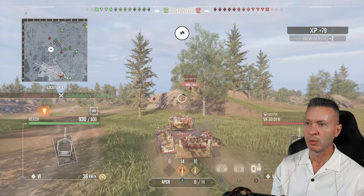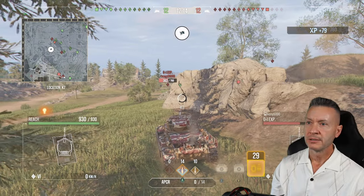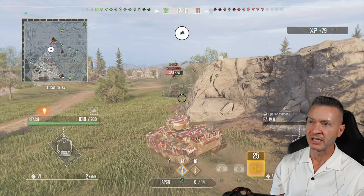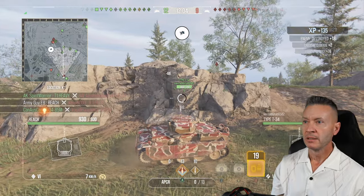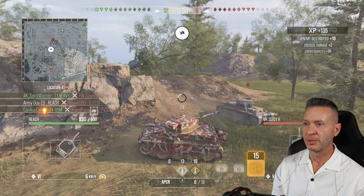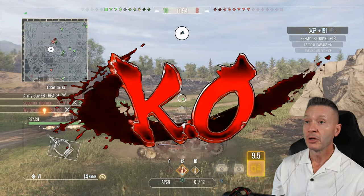We take a quick snapshot on the move — we missed it. Let's keep pushing and get under their guns. Big broadside of that OI — we've got a good chance of getting a KO. Pow, very nice! The VK is going to come around and try to shoot us from behind — he shot somebody else. Got him, 335.